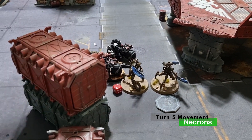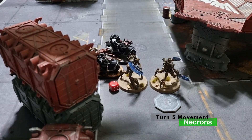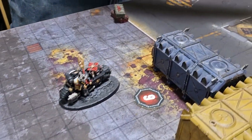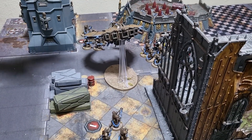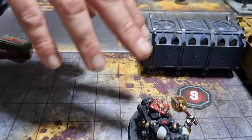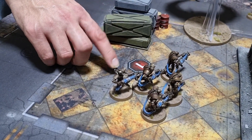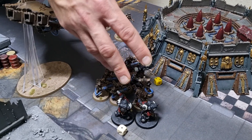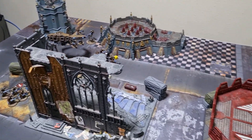Necrons final turn: another bike was killed and one backfield objective was secured. The Night Scythe zoomed off — unable to do anything due to range restrictions from the Blackout twist. The Scarabs got wiped by the Chaplain, who now holds a back objective — too little too late. The Immortals fell back onto their objective to secure it. The Technomancer brought back one more Immortal. The central combat continued with no kills on either side. End of Turn 5 for Necrons.